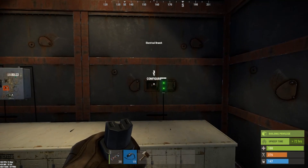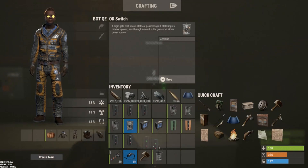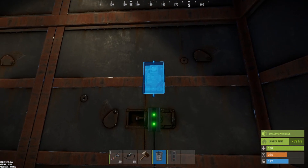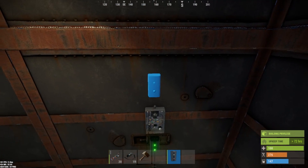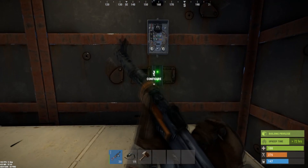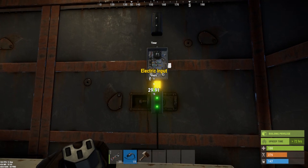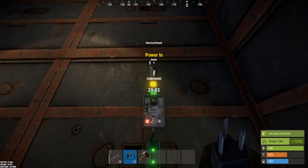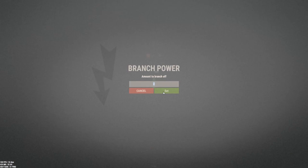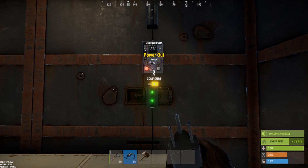Continuing the build, we're going to follow the right side of the schematic which showcases a timer into another branch. We'll place the timer here and the other branch directly above, then wire them both up. We're going to use the branch out function of this electrical branch and have the timer output go to this branch. We'll set this branch to a power of 15 to allow output, and this port will remain open for now.